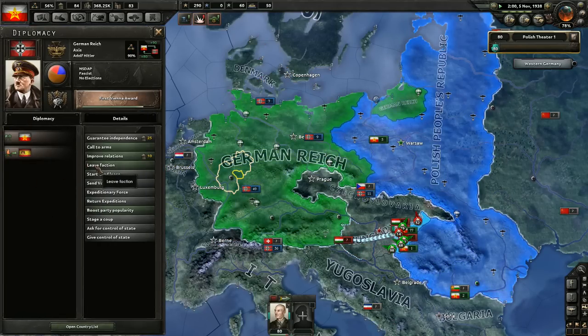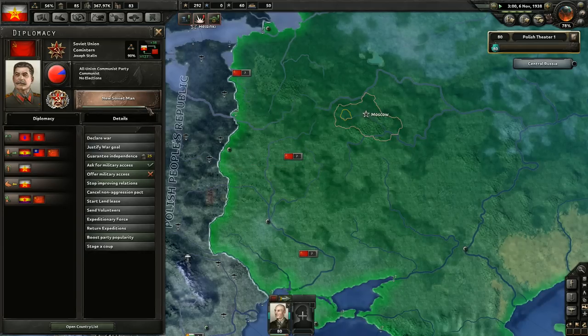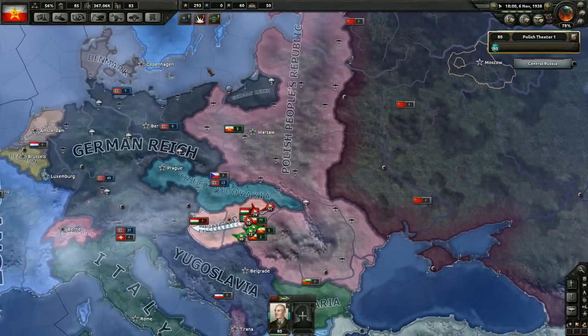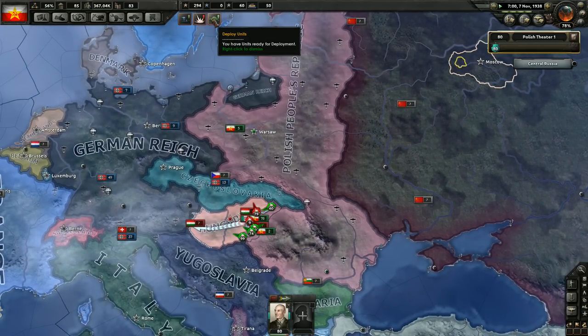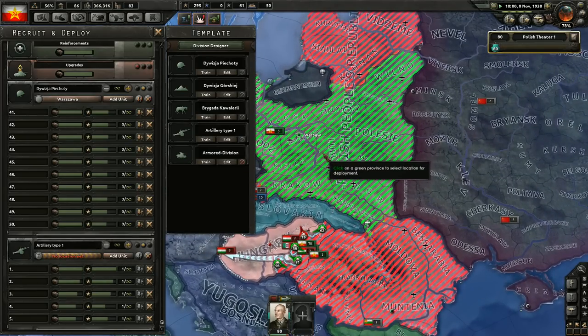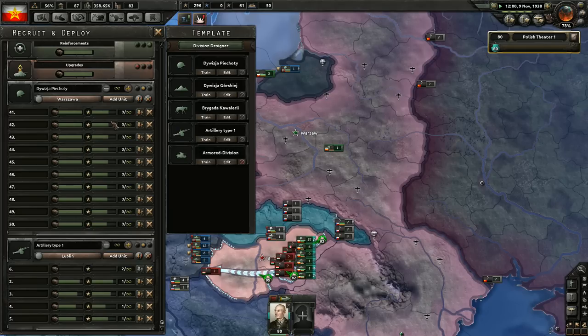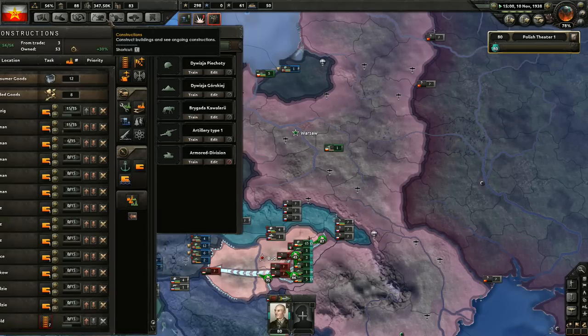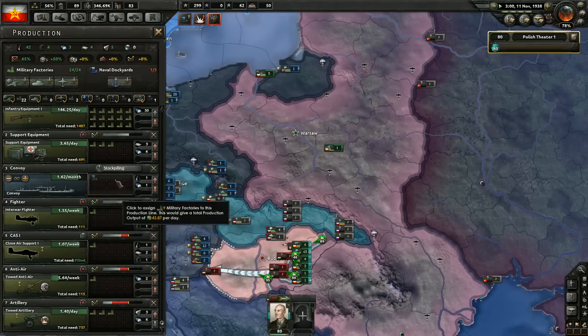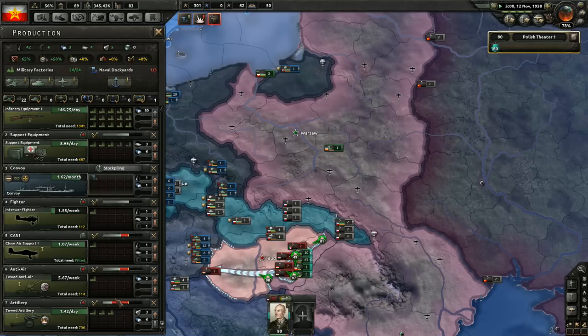I think what we're going to do is leave this faction and join the other faction once we have done what we need to do. We have units ready for deployment — I'll send them to Dublin, let's say. We're getting some artillery. Oh, we don't have enough support equipment — that's unfortunate. Let's get some more support equipment.